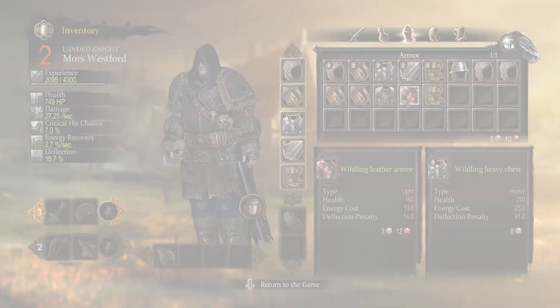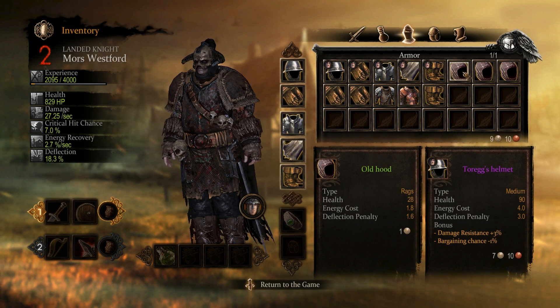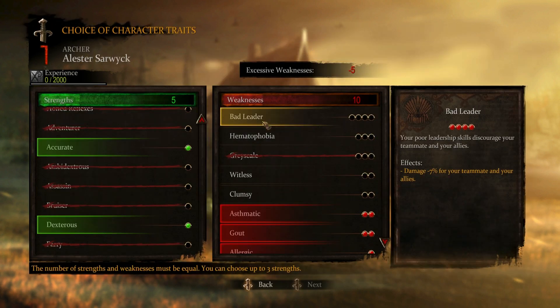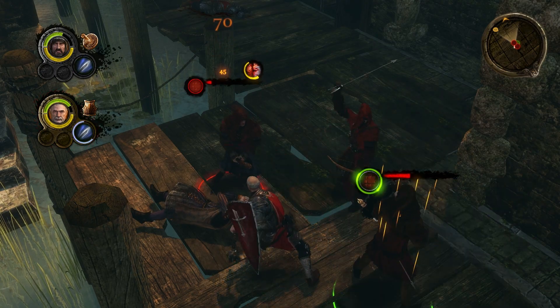Other than that, character customization strikes home with tons of choices for armor, weapons, equipment, and more. Pick your combat style, ability, skills, and traits to your liking, all of which affect the gameplay drastically.